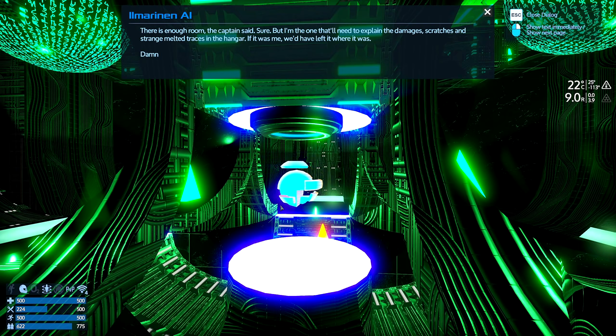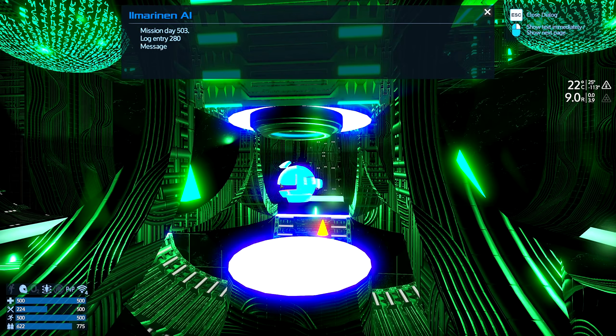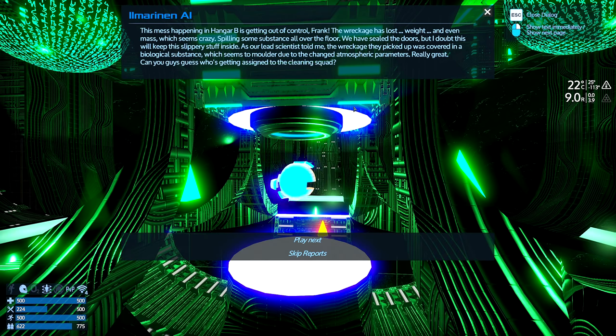Official complaint — I am adding this to the ship's... bugger, I missed that. You guys can pause the video and actually read it, I can't. One thing I'll need to explain — the damage is scratches and strange melted traces in the hangar. If it was me, we'd have left it where it was. Damn science kids. A message to the captain: this mess is happening in hangar B, it's getting out of control. Frank, the wreckage has lost weight and even mass — which seems crazy — spilling some substance all over the floor. We've sealed the door but I doubt this will keep this slippery stuff inside.